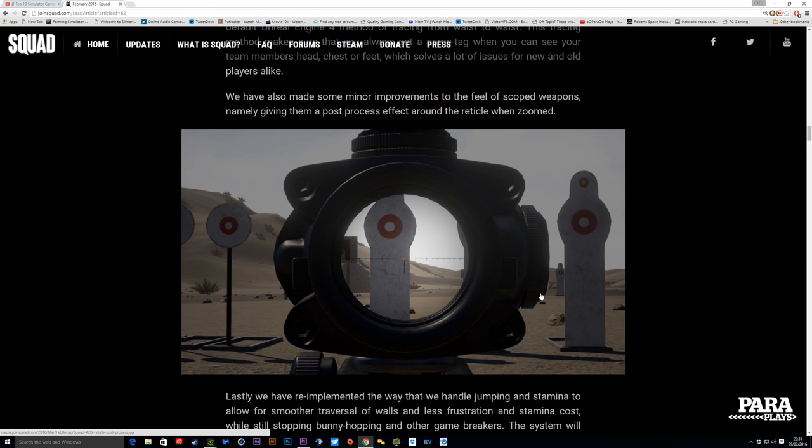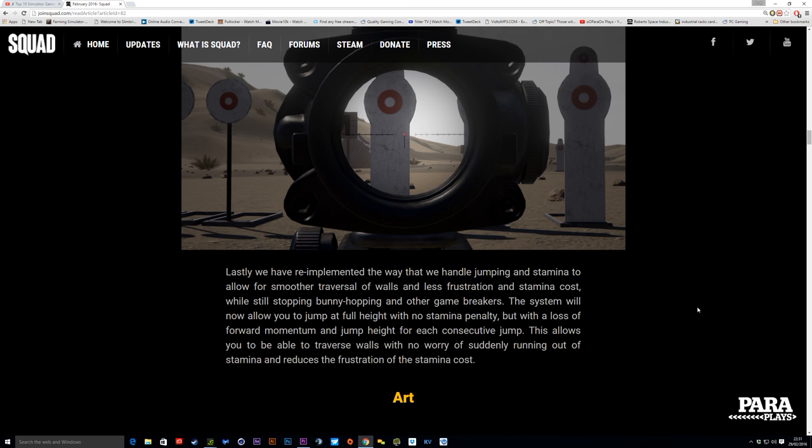They've also updated the scopes, so now when we're looking through, we get all this here which is slightly dimmed out. I suppose it gives you a little bit more of a focus on what we're actually aiming for, and as you can see it's a post-process effect. Some people turn that off, but if you want this effect — which I definitely will because I like all the bells and whistles on — these guys have put a lot of work into it. Another really nice feature.